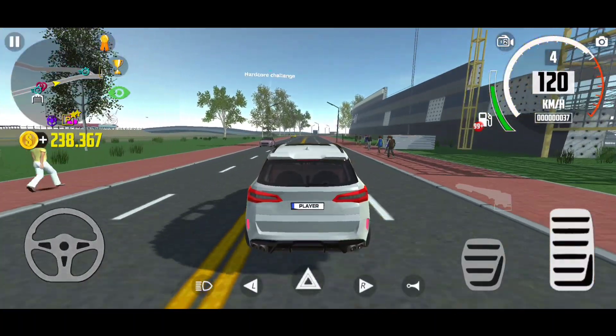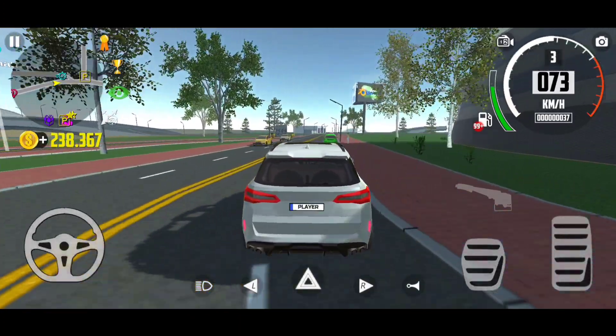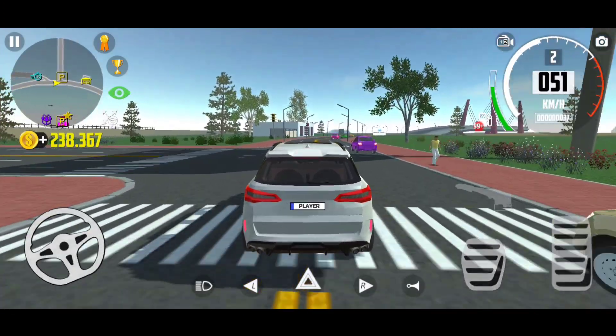In this video, I'll be telling a new method to get inside and get out of the water. For this trick you have to take a stable SUV. In this case, I'm taking the BMW SUV car.